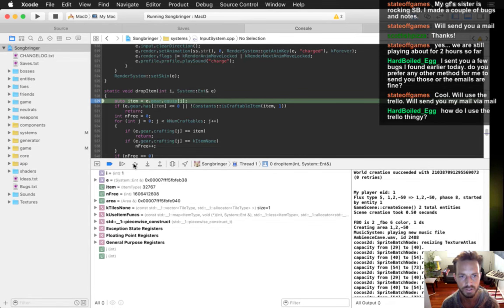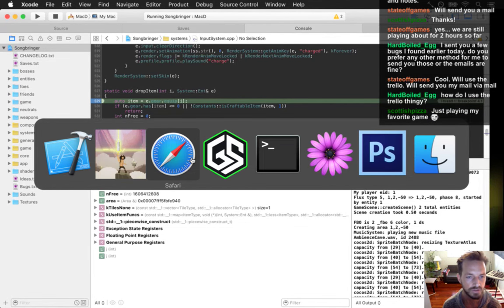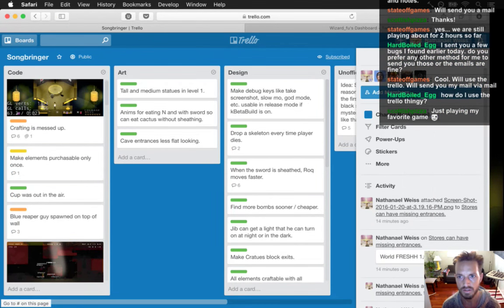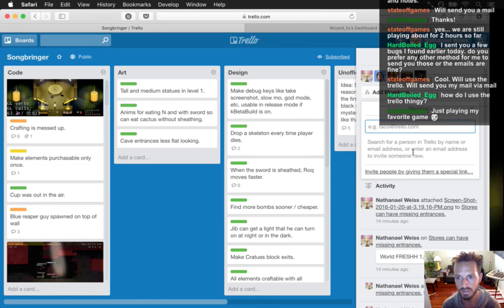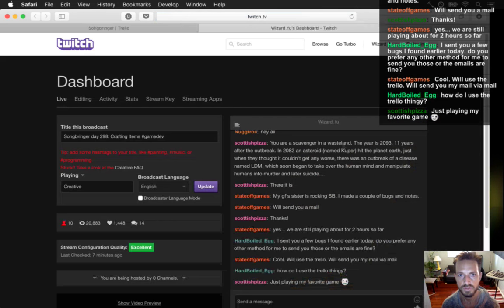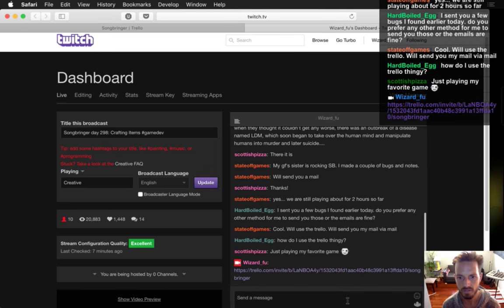Interesting - it's already running the drop item phase. I guess that makes sense - it would go and add it to what's being equipped and all that. If you want to use the Trello you'll need me to add you. Here's an invite link - I'll just post this in the chat.